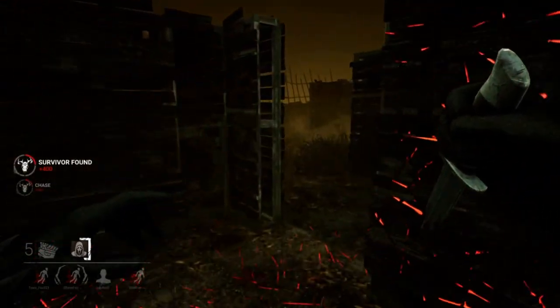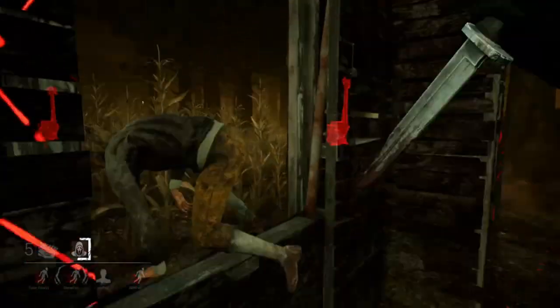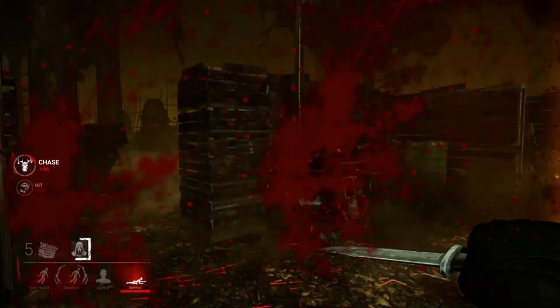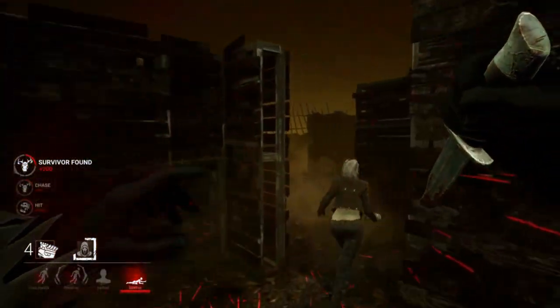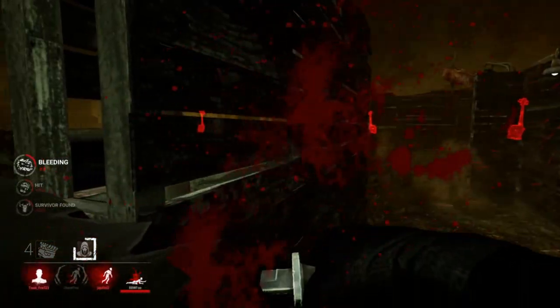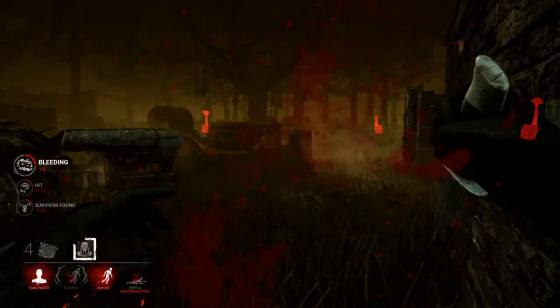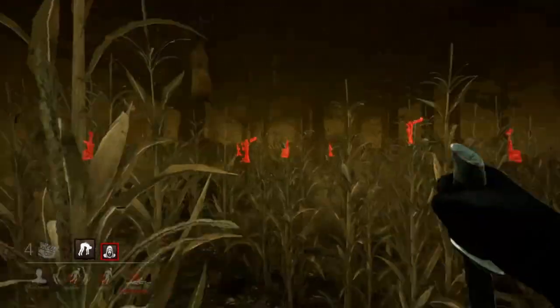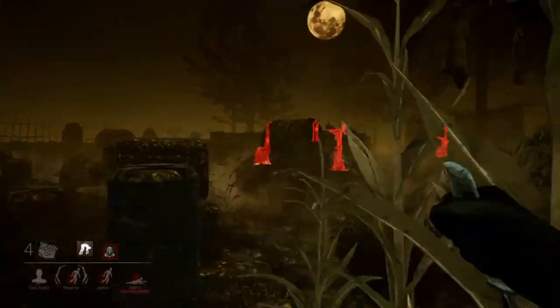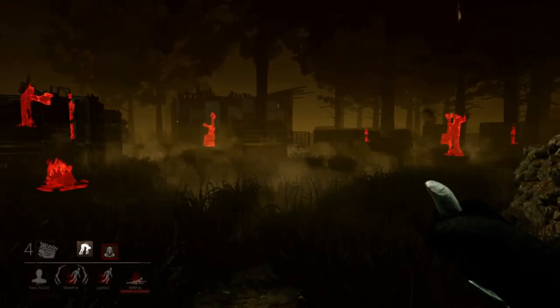I hear this generator is currently being repaired, but Lori makes a mistake so I have no problem sacrificing this gen to get an easy down. Immediately after hitting I turn my camera to face my next target. She gets the generator done, but I do get an easy hit and I'm applying some serious early game pressure. Steve just healed up — indicated on his status icon — which means he either wasted 32 seconds self-caring or the MIA survivor healed him, so at worst only one survivor can be working on objectives.